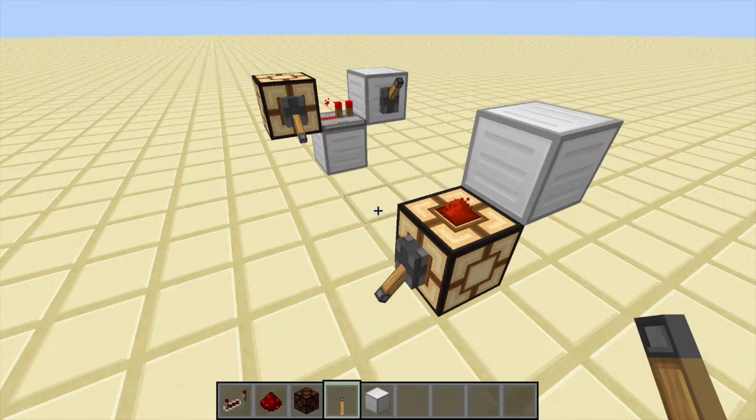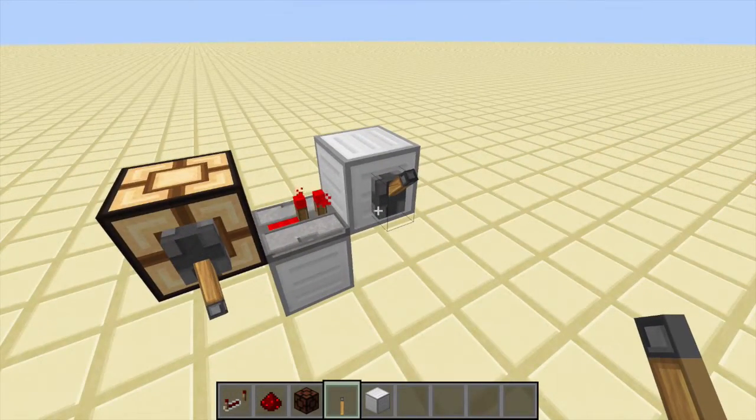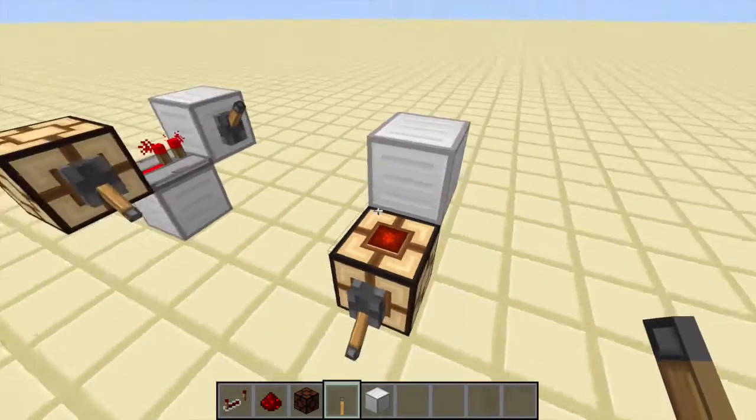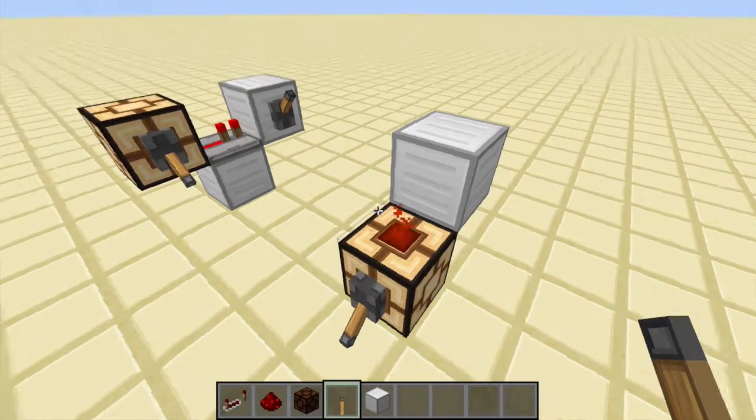How blocks interact with redstone seems pretty complicated but it's basically pretty simple. There are two ways a block can be powered: way one, it can be powered by a repeater or an input device; way two, it can be powered by redstone dust. Now we're going to take a look at both of them in a little bit more detail.